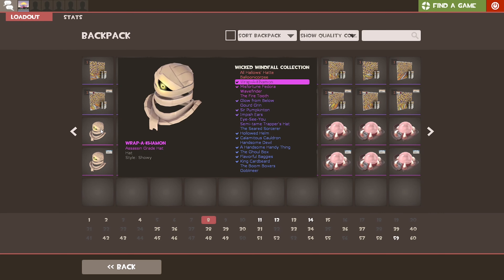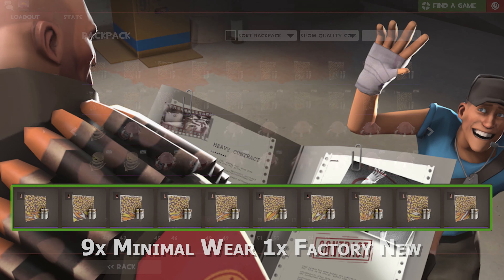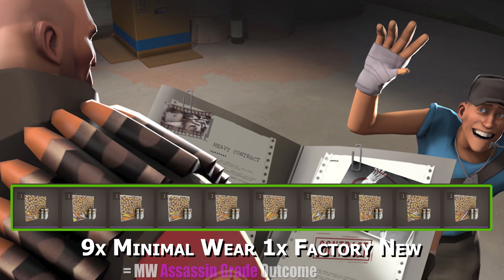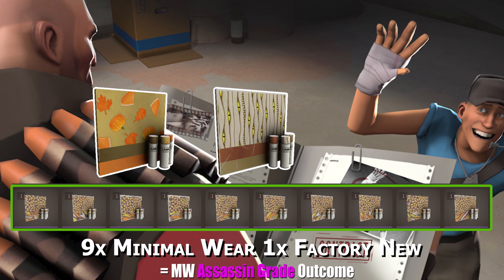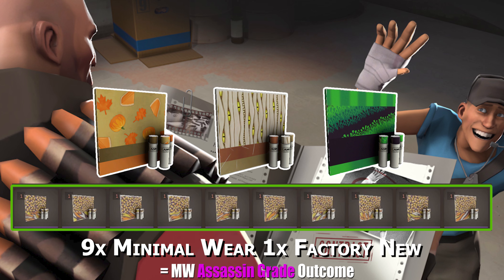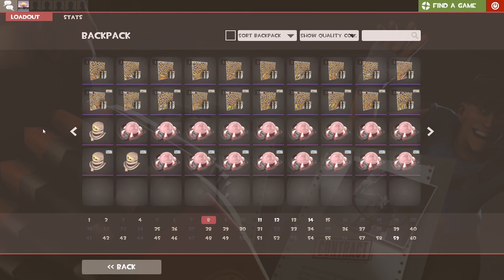Now I'll go through the possible outcomes of each trade-up, starting with the first row. This one consists mostly of minimal wear and can result in either a minimal wear Pumpkin Pied war paint, a minimal wear Mummified Mimic war paint, or a minimal wear Hell Driver war paint. Out of this first attempt, getting either of the first two is pretty much a loss — so instead of getting stonks, we'll be left with bonks. That leaves the Hell Driver war paint being the one I'm really hoping for — it's just such a nice war paint, and props to the creators, as its color scheme and design works really well.